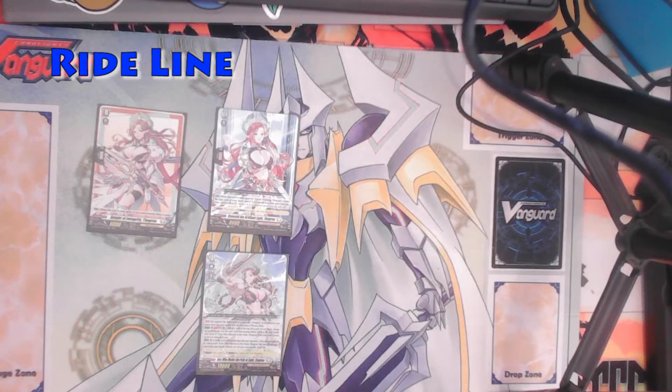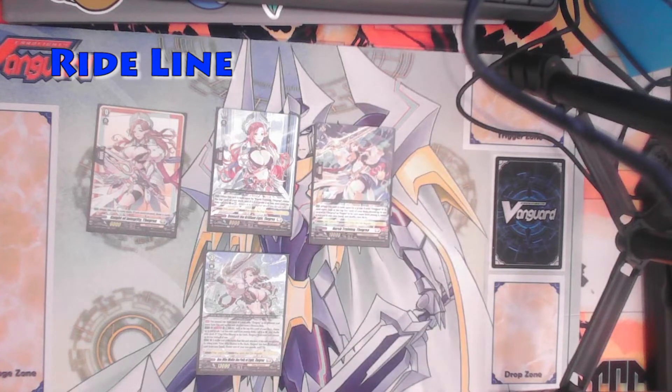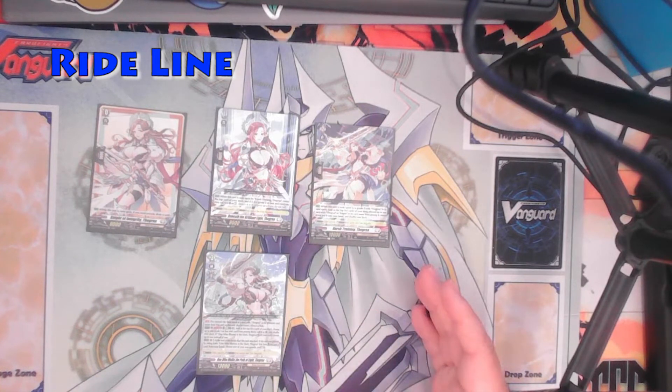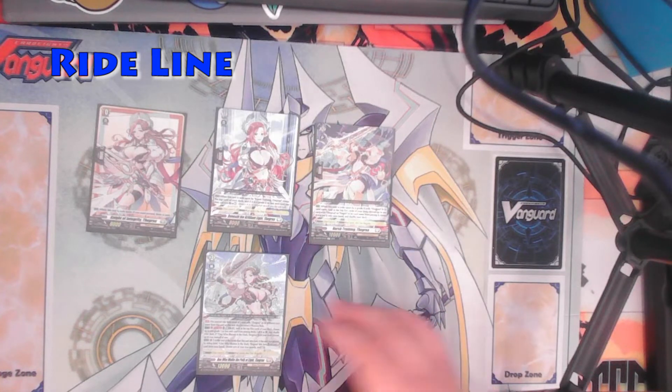For the grade 2 Thagria, when it's ridden upon by the grade 3 Thagria — either one, the light or the dark — you can look at the top 5 cards of your deck, choose up to 1 card with Thagria or Maple in its name, reveal the card, and put it into your hand, then shuffle your deck. Unlike some standard cards where you have to discard, with this you don't have to discard. Super simple.